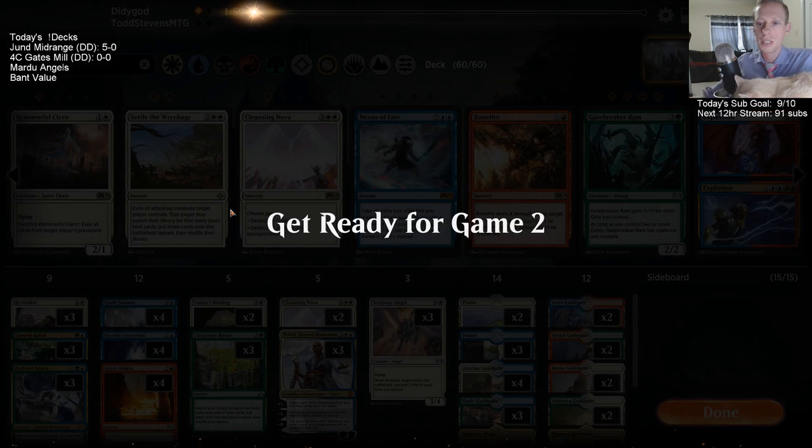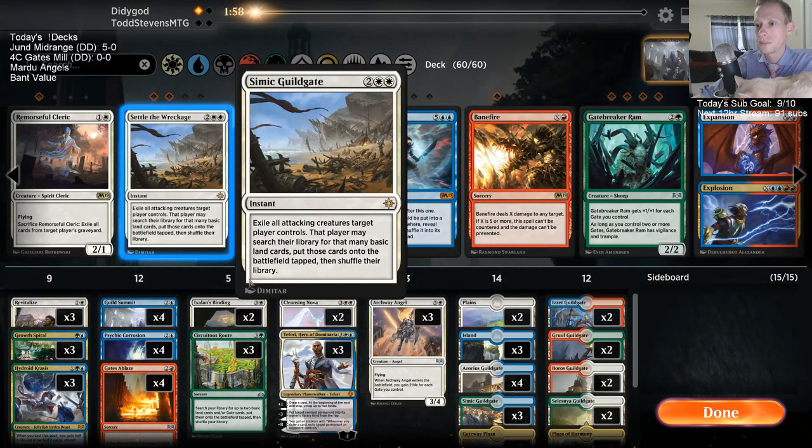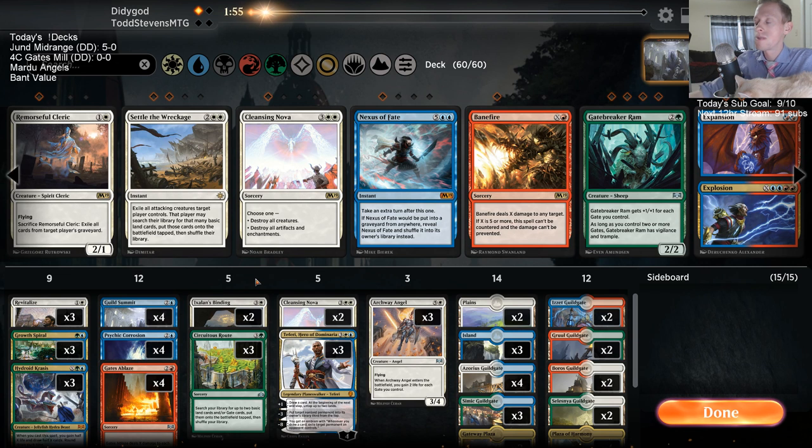Sphinx's Tutelage - there you go! Yeah, Sphinx's Tutelage. Alright, so we're playing against mono red. We need to at least know what we're playing against, and we're going to need these creatures in here.